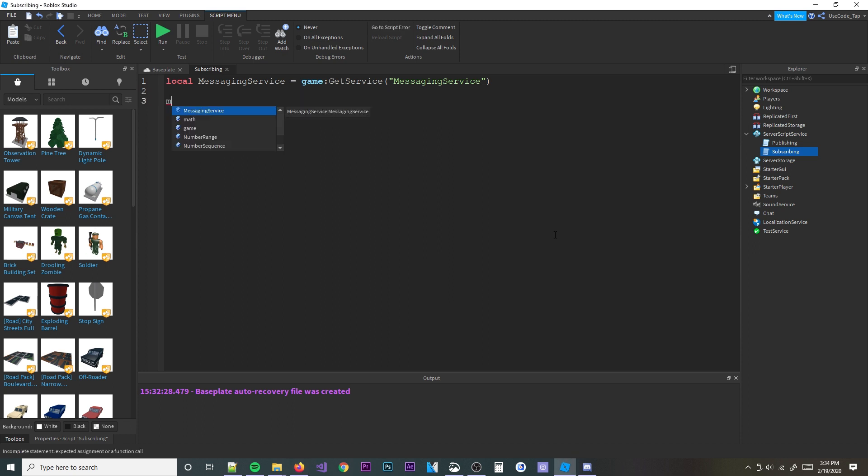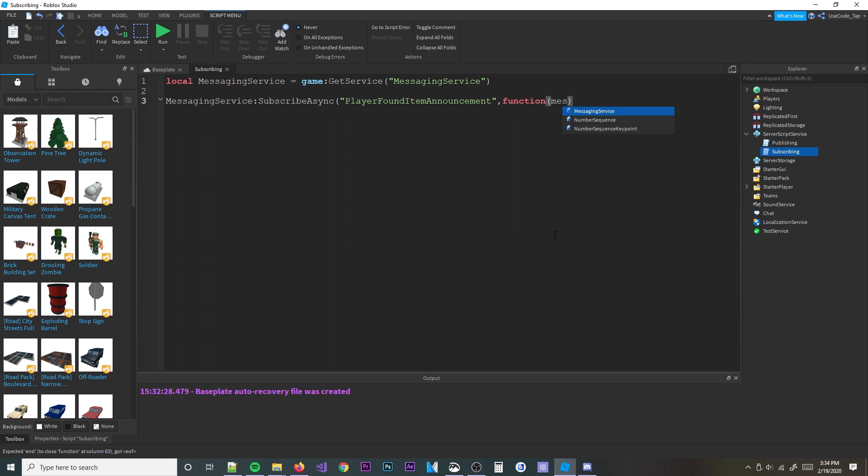Now we're going to do messagingService:SubscribeAsync, and the topic will be 'announcements' — actually we'll call it 'player found item announcement.' Now we're not going to have the actual item coded in — I'm just explaining Messaging Service for this tutorial. Then we enter a function here, with a local function taking a message parameter. And there we go.